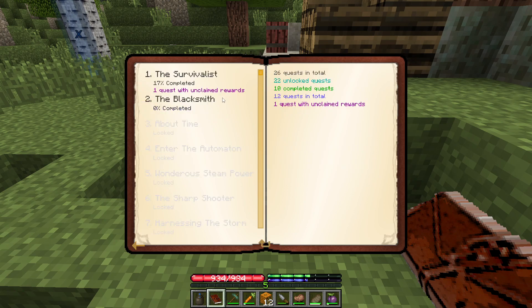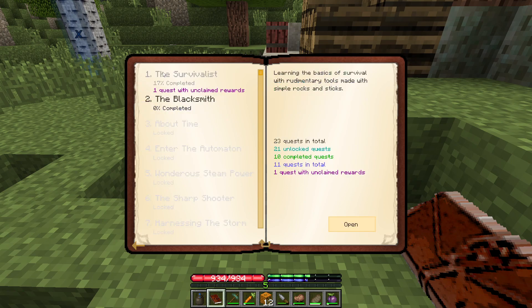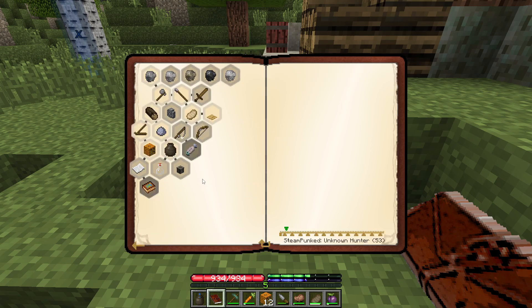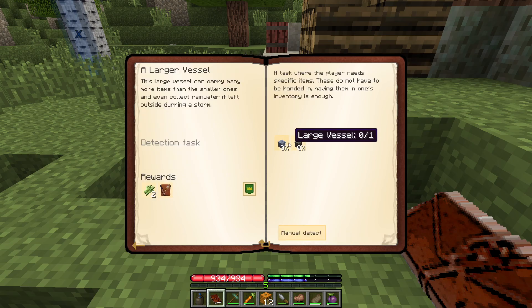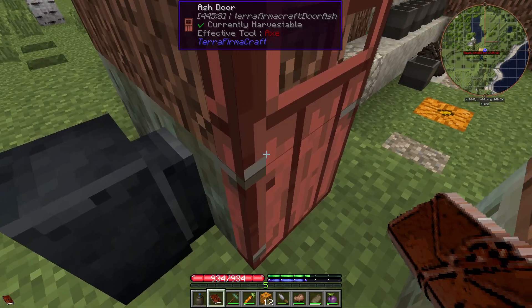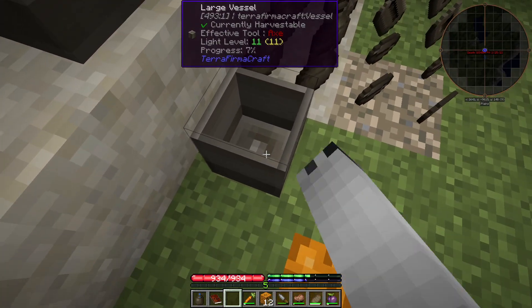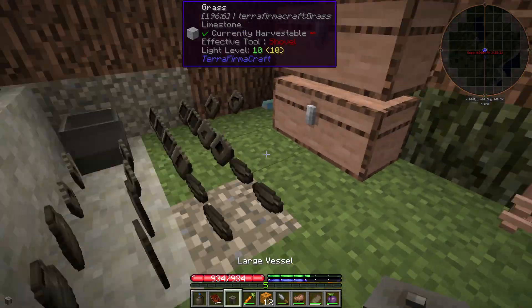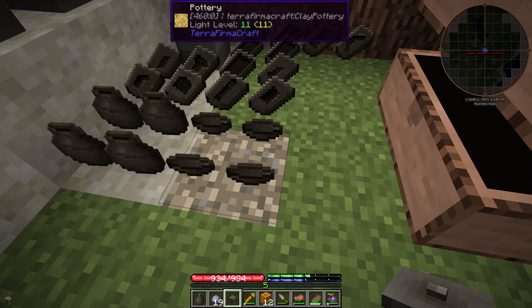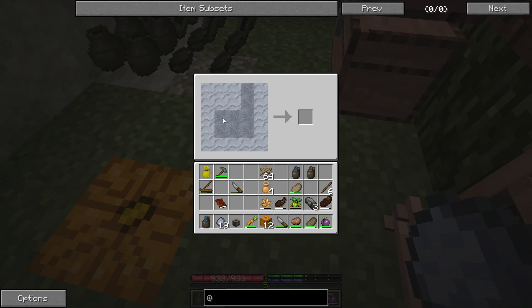I've already started this. One quest along. We get squash seeds, which I assume means I can grow pumpkins. A large vessel - I don't really use these anymore, but the only problem is it wants me to make one. So there we go.